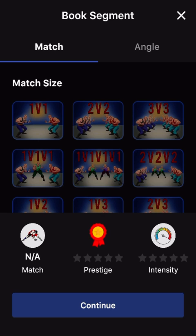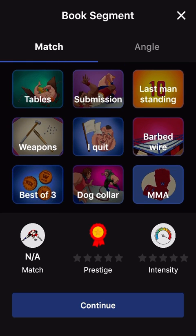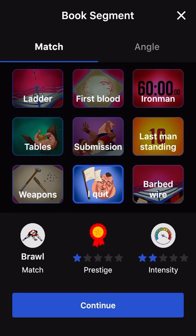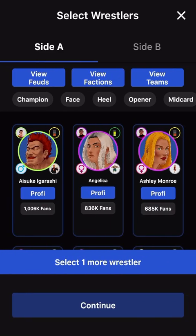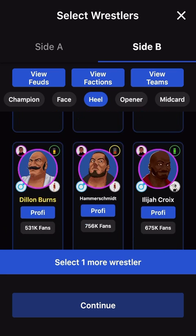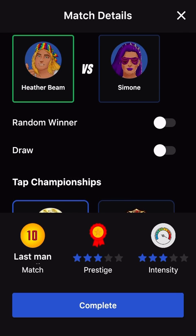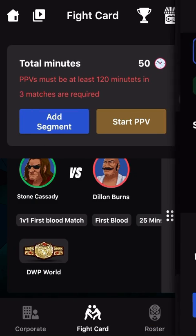Next match, we're going to do a women's match — a 1v1. We're going to do Simone versus Heather, another championship match. We're going to do a Last Women Standing match. It will be the champion Heather versus heel Simone. This is for the women's championship with a random winner, going about 25 minutes.